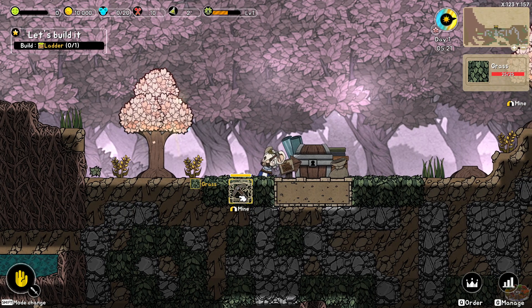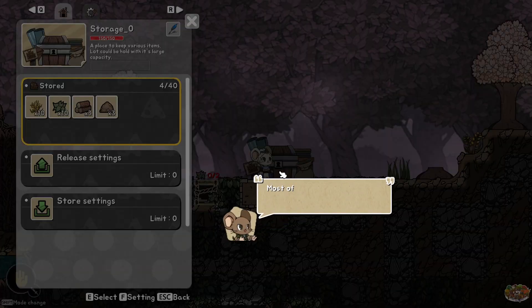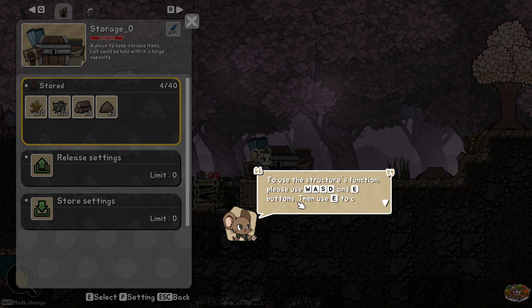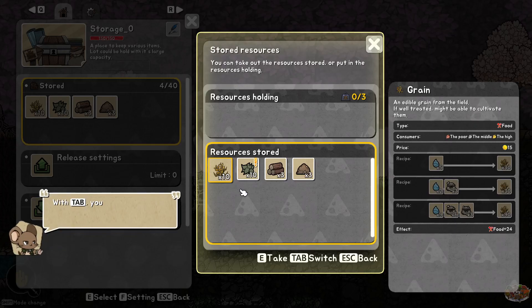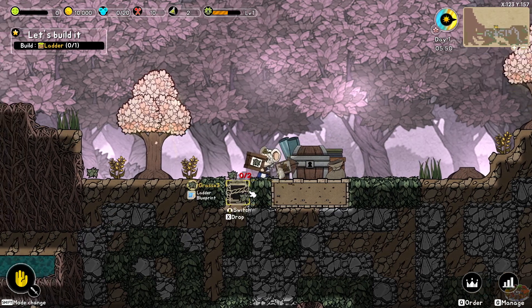I need to mine this first, right? He said — okay so mine that. What's the structure? We checked it in details with the F button. Use instructions — details. In the use structures function, press W, A, S, D and E, then E to check the resources stored. Below tab, you can put in or take out what you're holding or what is stored. Yeah, that's why I need it.